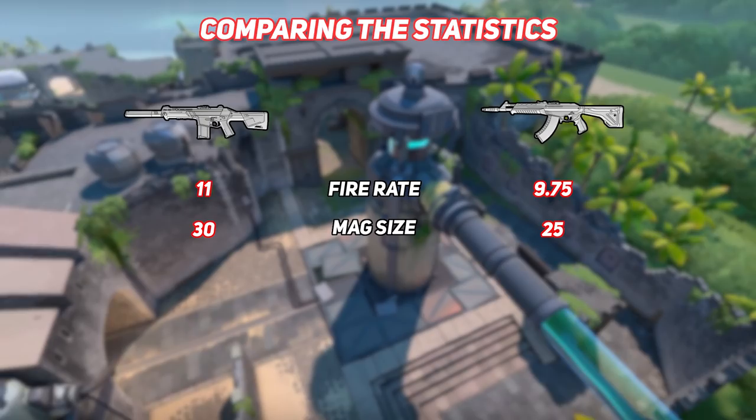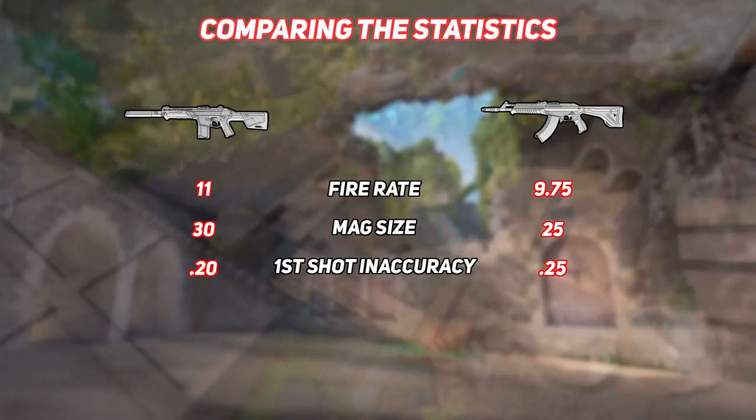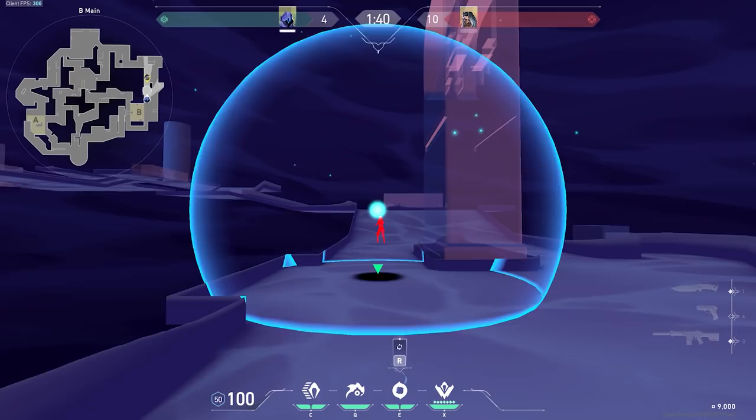When you look at the advantages to the Phantom, you have a faster fire rate, more bullets per magazine at 30 bullets versus the Vandal's 25. You have slightly better first-shot accuracy — the Vandal's inaccuracy is 0.25, whereas the Phantom's is just 0.20. You have better movement accuracy in close-range fights when you're running and gunning compared to the Vandal. And the largest and most important difference to me is the fact that the Phantom doesn't have bullet tracers.